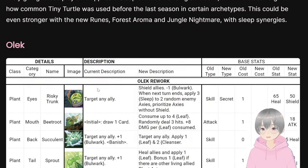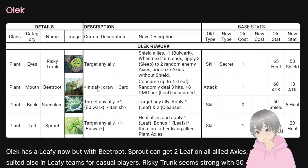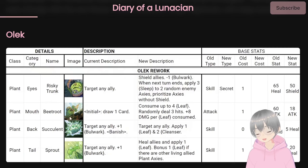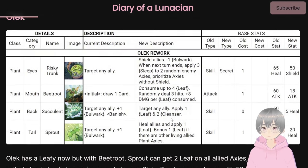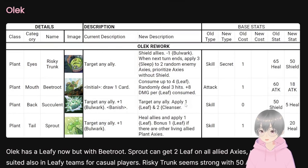Moving to Olick — the main change is Beat Root, which is now completely reworked into something like a Leafy. It's not an evolved Leafy, but it does enable leafy synergy. This is good for casual players who pick up Leafy first, and Olick becomes a way to teach the Leafy mechanic. There are also other cards that apply leaves, reinforcing the leafy synergy theme.